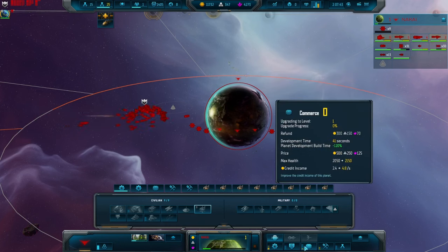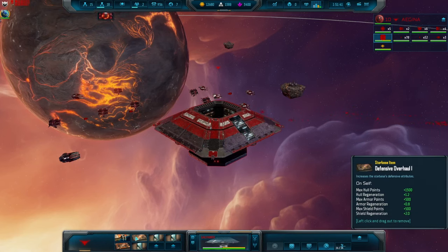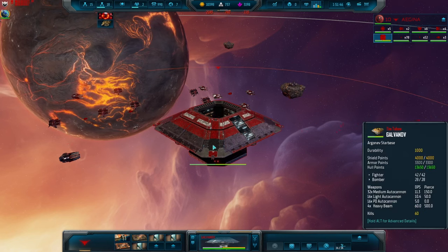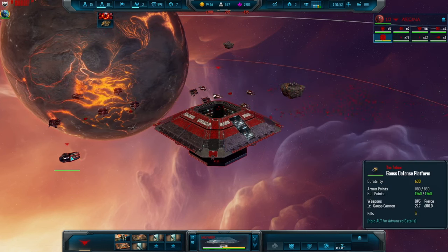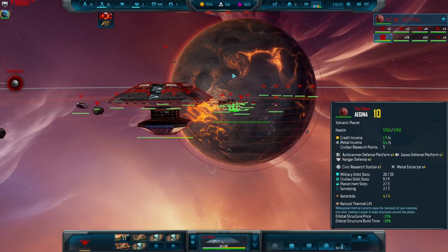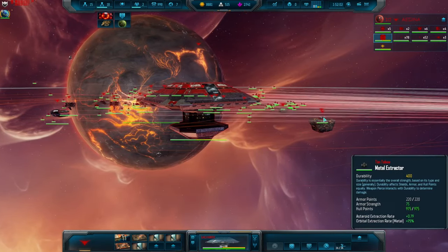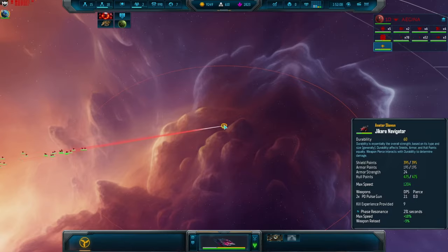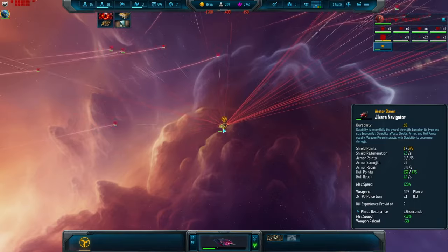Another example would be positioning orbital structures — you can manually place all of them, or you can hold down control and the game will find the best fit and put them in a reasonable position, which in most cases will do the job just fine. Most tooltips, such as when you mouse over a ship or a planet, will have a fairly detailed base view, but if you hold down Alt you can see the full detail — and you can see there are many other stats and traits hidden from you unless you choose to see them, revealing the true scale of the detail and the subsystems underpinning the game mechanics.